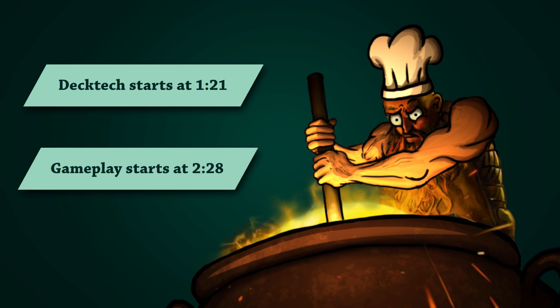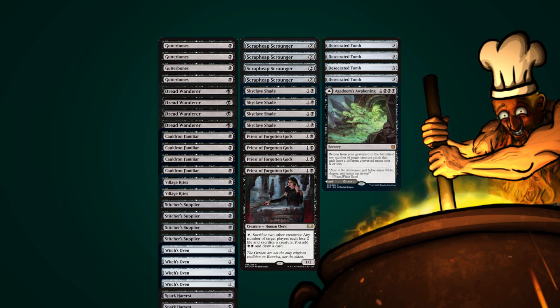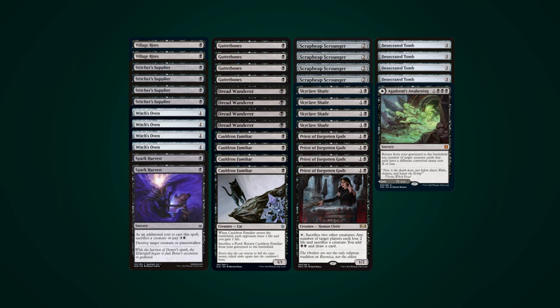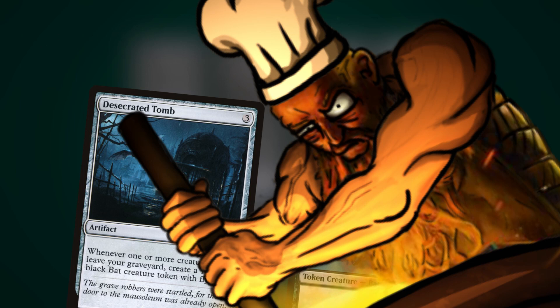Today's deck is so chocked full of one-drops that I had to split them in two rows here. Does that mean Brewer's Kitchen finally plays aggro? Well, not really. I guess this deck goes hard in the early turns, but the real gimmick is almost every creature can return from the graveyard. And with Desecrated Tomb, every creature leaving the graveyard will create a bat token.